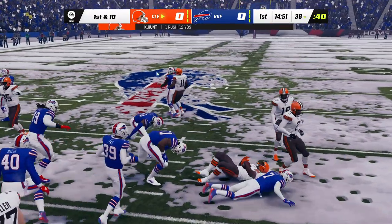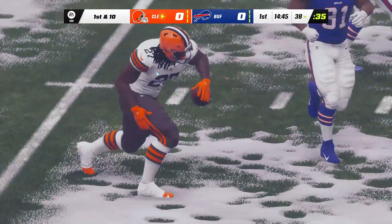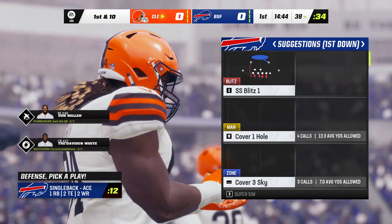And he's taken down, but able to slip across the 35. 12 yards on the game. Great start for this offense. Usually we see runs like this as the defense breaks down later in the game, but this guy is setting the tone early.